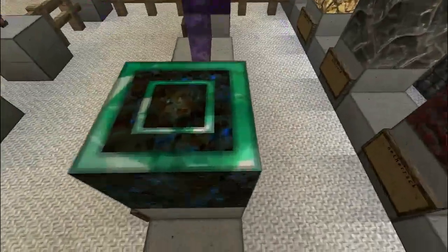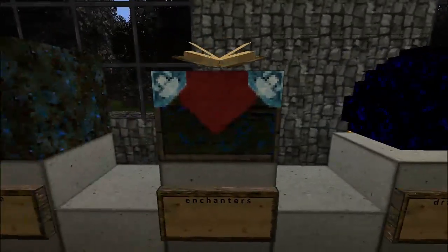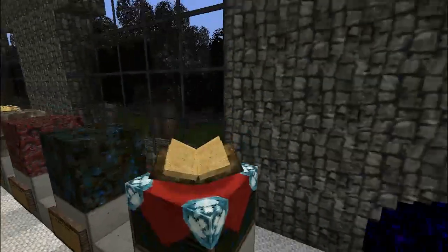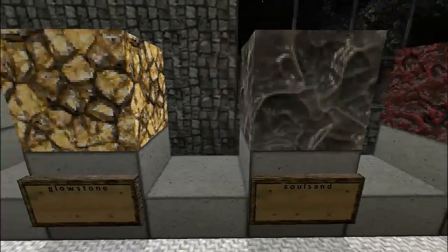Here we have nether brick and the nether brick stuff. Dragon egg. Here we have an enchanting table — that looks amazing — and stone, netherack, soul sand, and glowstone.